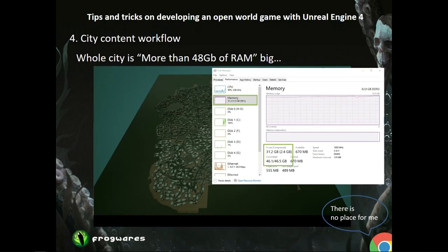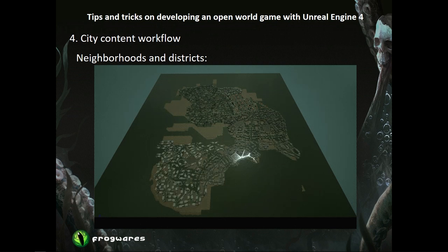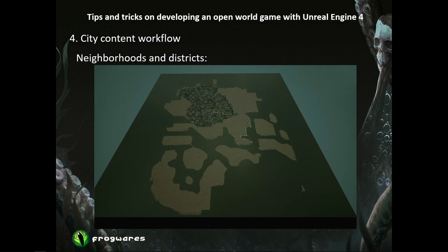The second issue was that having the whole city loaded in the editor consumed more than 48 gigabytes of RAM and took a very long time to load. This is why we decided to divide the city into different districts, getting 13 new maps that combine together into one big city. Now each artist could work with a separate part of the city, and we didn't need to upgrade developers' PCs. For level modelers, that was a good solution — they were happy. But gameplay designers wanted to load only a small part of a district during editor iteration.